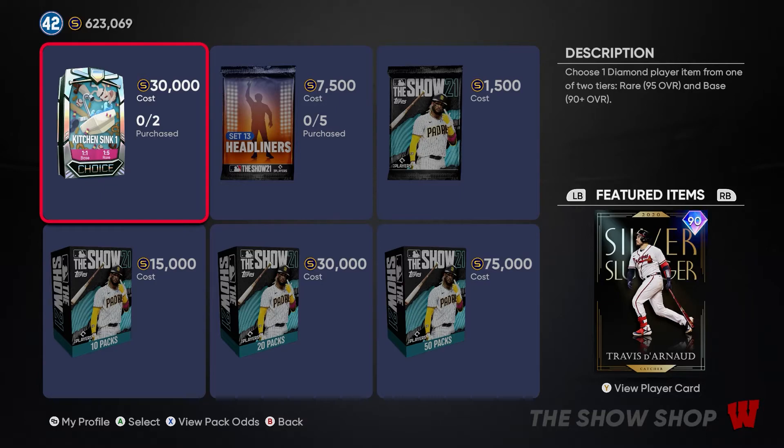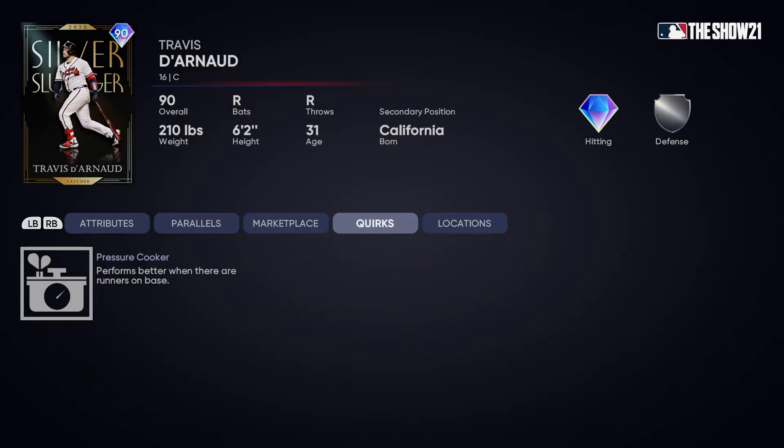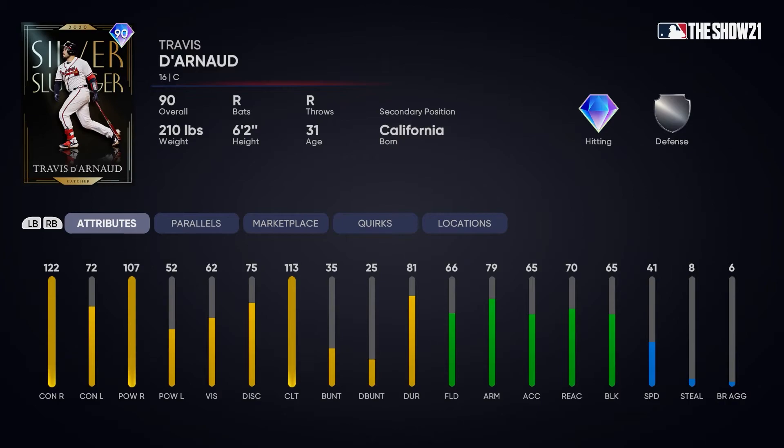The next card is 90 overall catcher Travis d'Arnaud for the Braves, highlighting his 2020 Silver Slugger season. He has 122 contact versus righties but only 72 versus lefties, 107 power versus righties, 152 power versus lefties, 66 fielding, 62 vision, 65 blocking, and 70 reactions. He doesn't even have the bomber quirk. He kills righties but doesn't hit well against lefties, defense isn't solid, and quirks are lacking — this card is a pass.